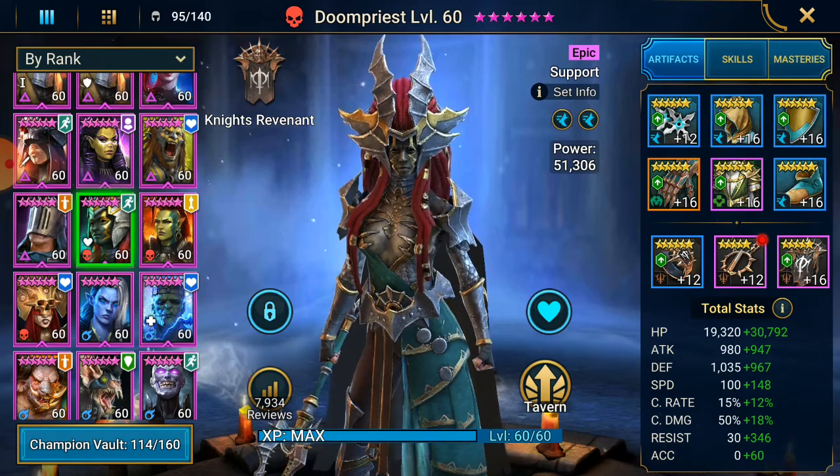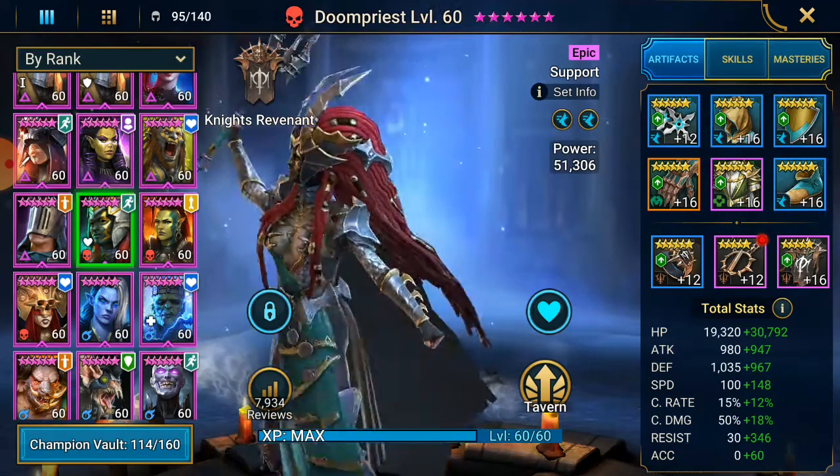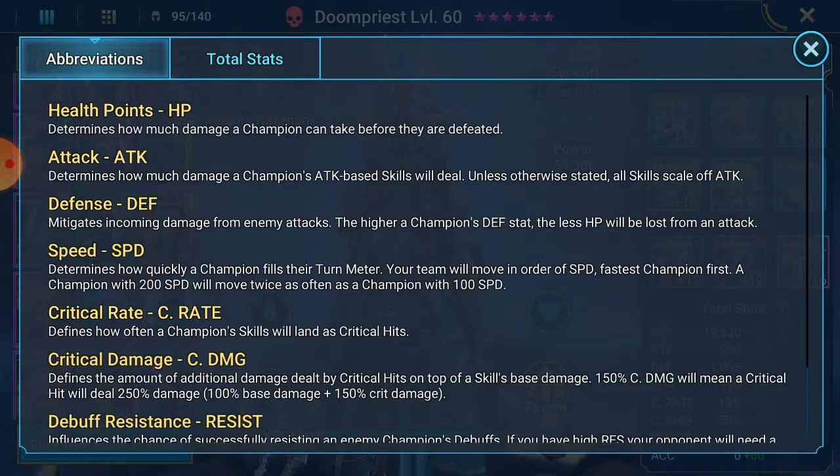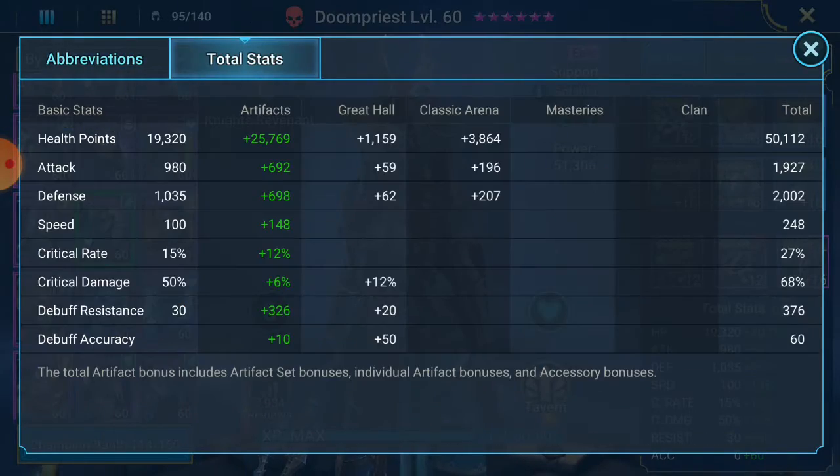We get the exist attack but it's mainly just for the passive and the cleansing of debuffs. Her build ended up at 50,000 HP, just about 2k attack, 2k defense, 248 speed — slightly slower, I was aiming for 250. Crit rate and damage not important. 376 resistance, and accuracy is 60 because she doesn't need it.